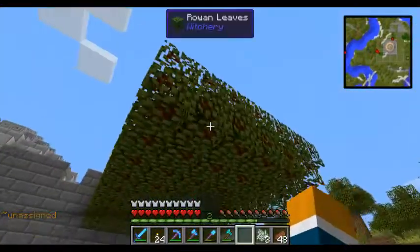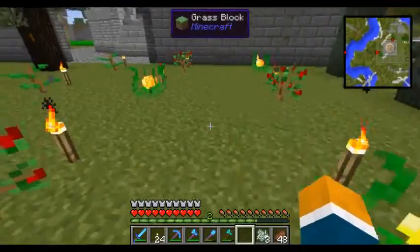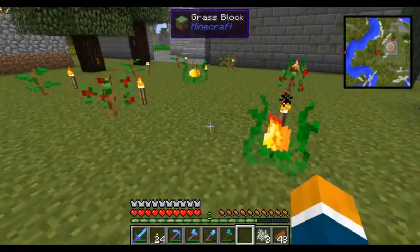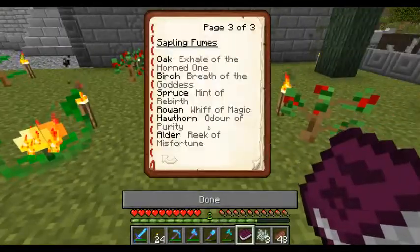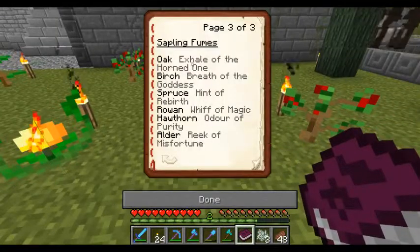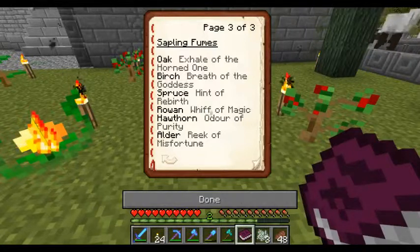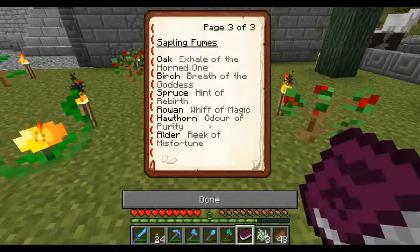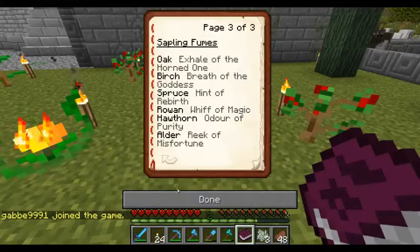We've got a bunch of stuff here. We've got our Rowan leaves and Rowan wood. We have some Alder saplings, so there should be some Alders coming up. Let's see what each of them are — Oak: exhale of Horned One, breath of Goddess, whiff of Magic, creak of Misfortune. Hawthorne is Odour of Purity. Hint of breath of the Goddess.